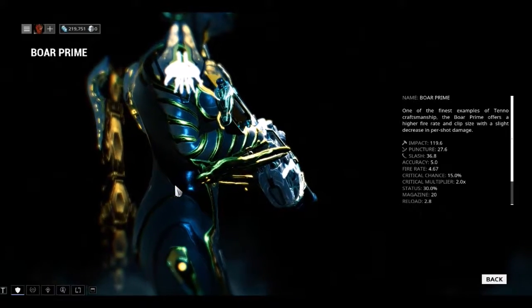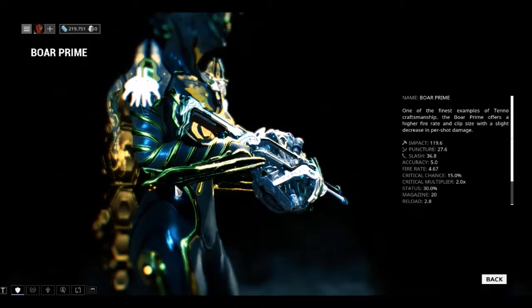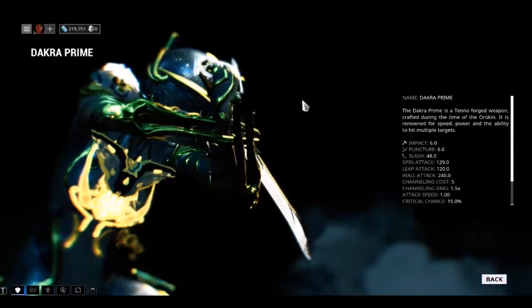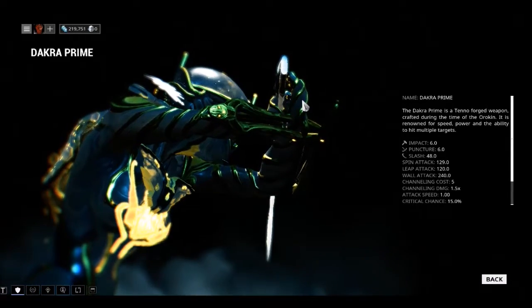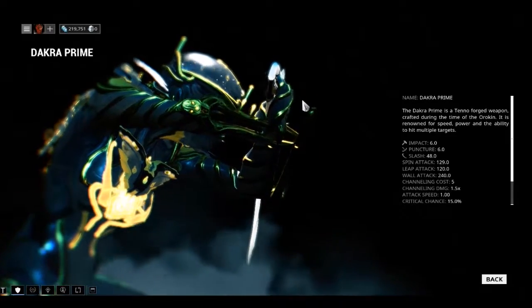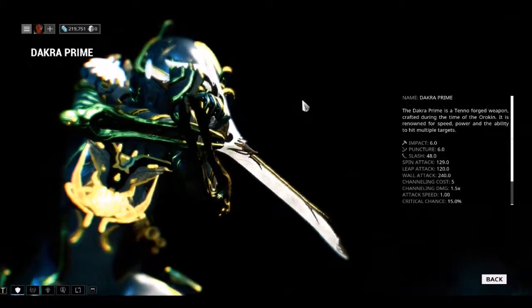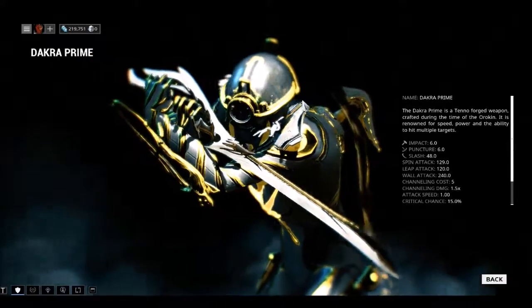Boar Prime stock drops from Tower 1 Survival at the 20-minute mark, rotation C. Docker Prime blueprint drops from Tower 1 Sabotage. Docker Prime blade drops from Tower 4 Capture.